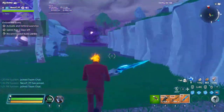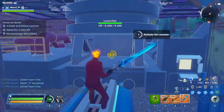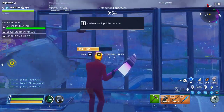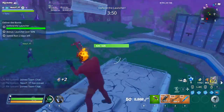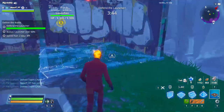Alright guys, now that you're here, once the bomb delivers, you're just gonna build a base around it so the husks don't hit it. You're just gonna activate the launcher and defend for four minutes straight. All you've got to do is get somewhere and defend, or you can go ahead and place your defenders and they'll do the work for you.